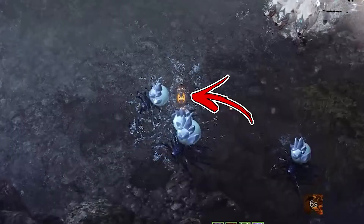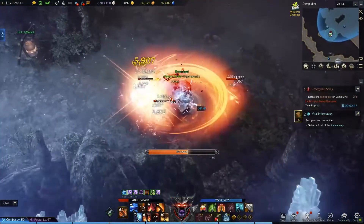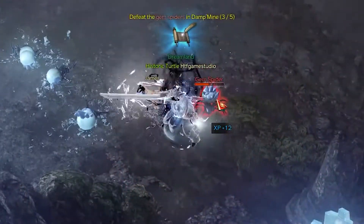One of them has the elite icon of Bovid and is the enemy to defeat in order to complete the Adventure Storm objective you came for.